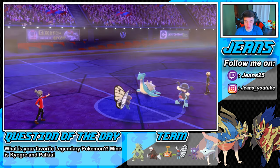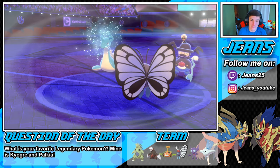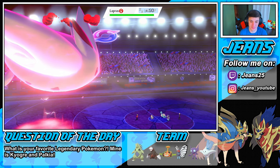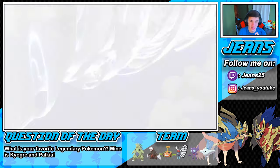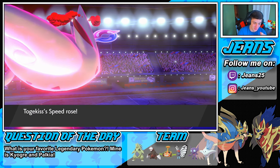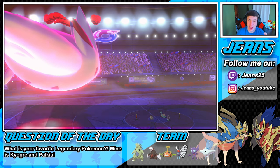Butterfree should outspeed — I can see him Dynamaxing that Lapras, which would be fine by me. Compound Eyes comes in beautifully so we don't miss. He's gonna race here, we're gonna put this Lapras to sleep, which is awesome. Max Airstream pops off here — let's go, doing some work on that Mr. Rime! Speed raises on my Butterfree and my Togekiss — I'm loving it, I'm loving this team!